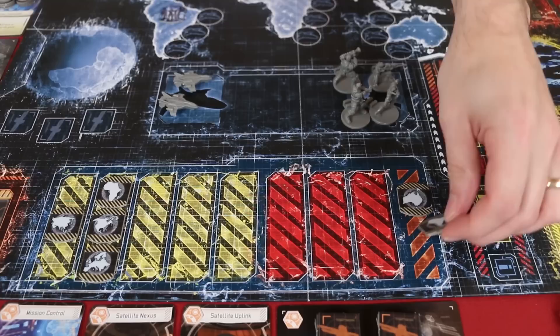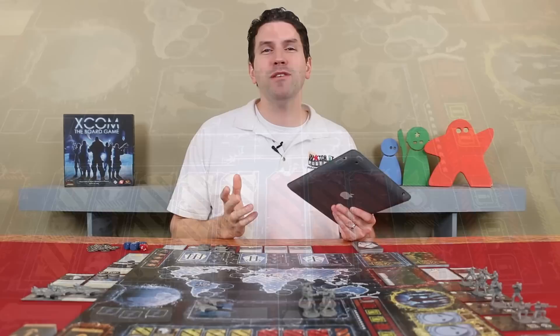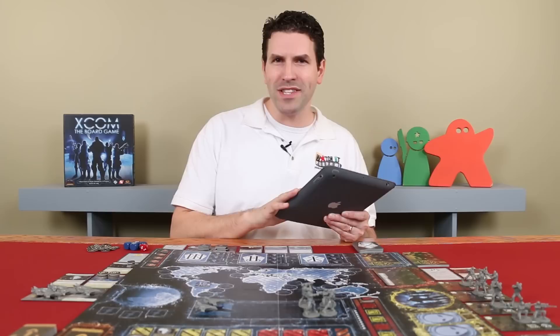The goal of XCOM The Board Game is to complete the final mission, which is on the underside of the invasion plan. But you won't get a chance to do that until the app instructs you to flip this over. So first, you're going to need to survive a number of rounds during which you cannot allow your headquarters to be destroyed, which will happen when it reaches this level on the damage track. You will also lose if any two continents reach this extreme level of panic by the end of a round. The game is played over a series of rounds broken into two phases each, a timed phase and a resolution phase.